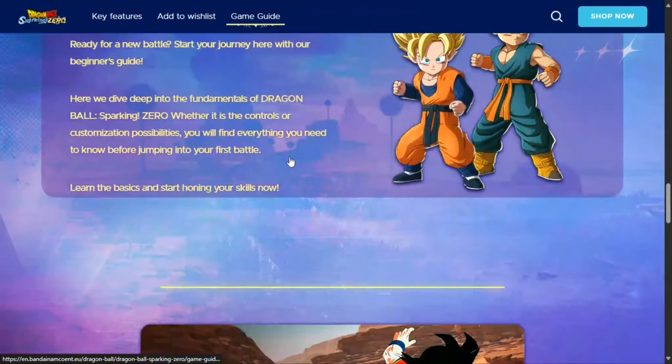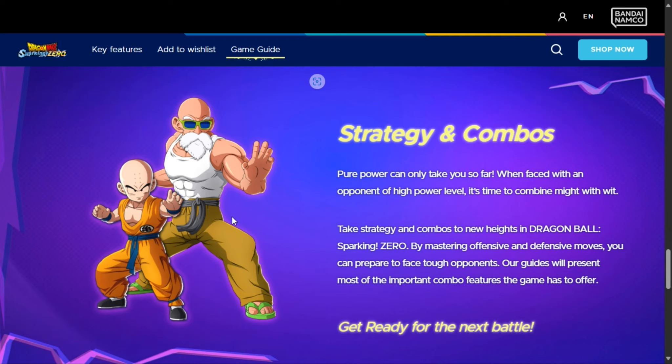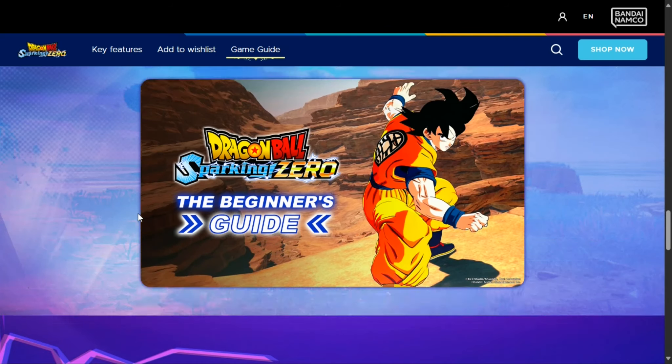You have strategies and combos as well. Click on that and it takes you to this: pure power can only take you so far. When faced with an opponent of higher power level, it's time to combine might and wit. Take strategy and combos to new heights in Dragon Ball Sparking Zero. By mastering offensive and defensive moves, you can prepare to face tough opponents. Our guides will present most of the important combo features the game has to offer. Get ready for the next battle. Here we have — according to the name — I think it's Full Power Master Roshi, and here we have Krillin as well.